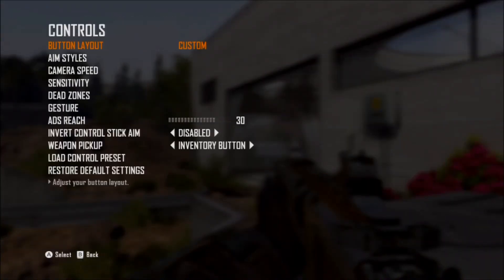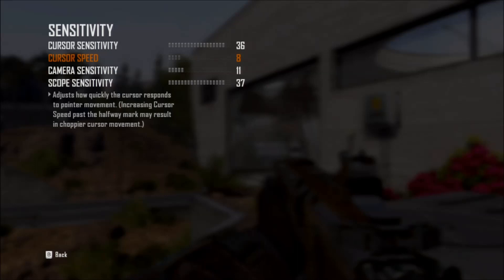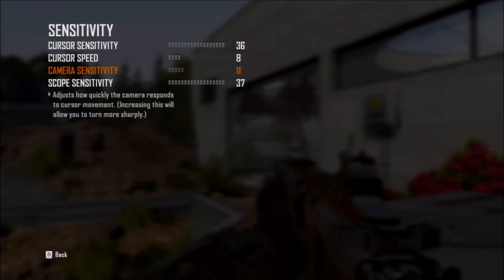The only thing this patch affects is the Wii remote settings. Going into the sensitivity menu, when you're playing with the Wii remote, you're going to be greeted with two more sensitivity options that weren't there before: cursor sensitivity and cursor speed. This is the exact thing that we've seen in Modern Warfare 3 on the Wii, so it's kind of nice that they finally patched the game.